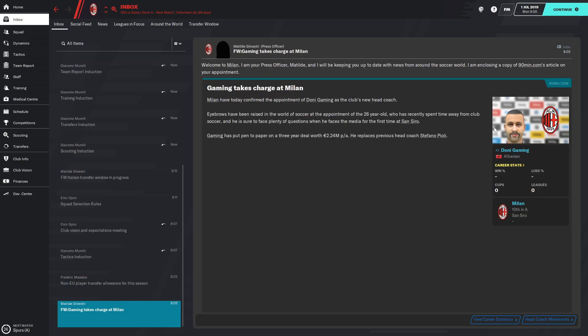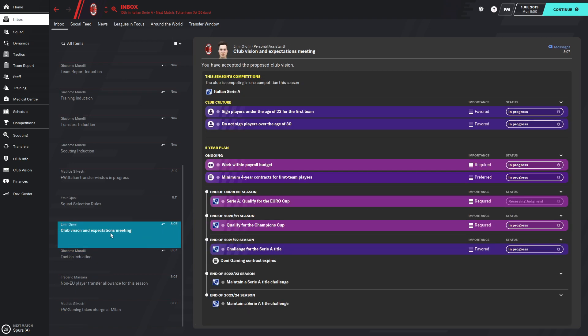The manager name is Dhoni Gaming, I'm Albanian. I'm not going to do tactics induction. There's a new thing — the club vision expectation added to this Football Manager. It gives a projection on what the board expects during the five years. For this current season we just need to qualify for the Euro Cup, basically end in the top six, which with the team we have is pretty achievable.